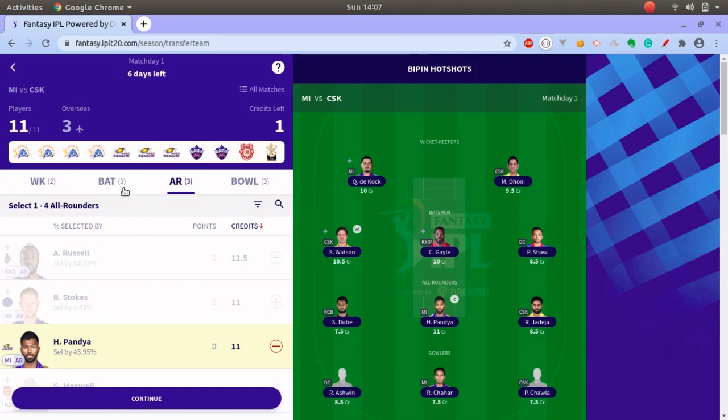One more thing: try to have as many all-rounders as possible. You need at least three batsmen, at least three bowlers, and at least one wicket keeper — that makes seven. You have four slots left, so you can use all four for all-rounders if you can manage the credits accordingly.